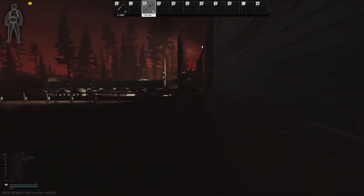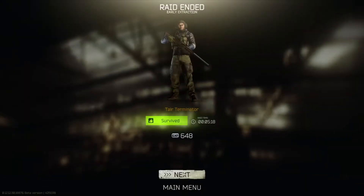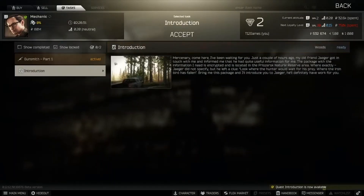Once you get out of the raid, the next order of business is to accept the quest from Mechanic. You will need to accept Gunsmith Part 1 before you are able to accept Introduction, so don't worry if you can't see it straight away.